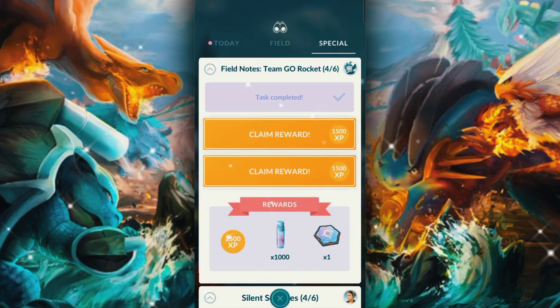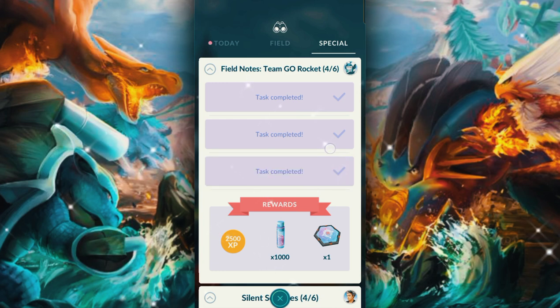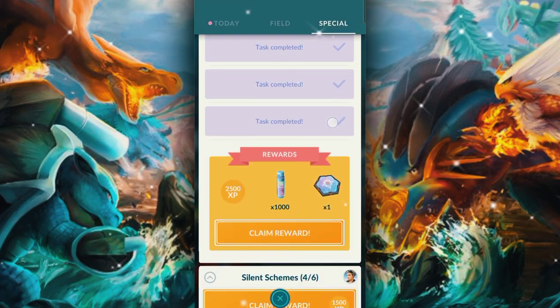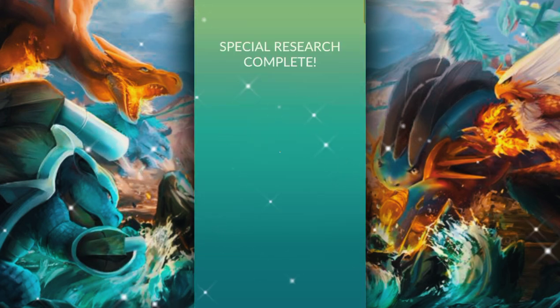Most of us want to use spoofing for free, and iPogo Beta is the best choice for that. As an iOS-derived app, it's a little different from PG Sharp. Today, let's see how to catch the rarest possible shiny Pokémon.